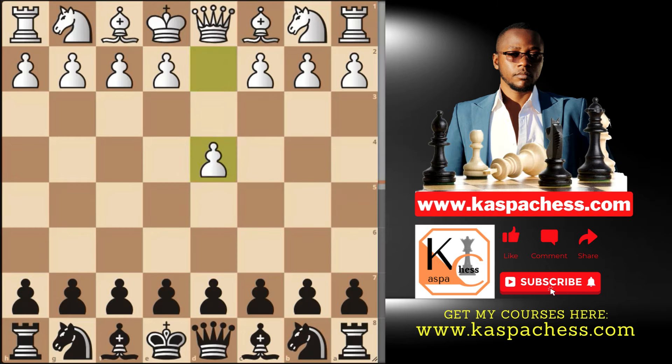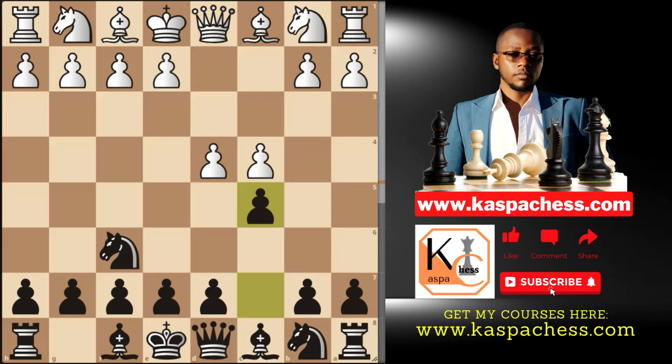So after White plays pawn to d4, there is this opening response called the Benko Gambit, which is still effective even at Super GM level, where you begin with Nf6 and after something like c4, you go pawn to c5 immediately, asking White to advance his d-pawn. The top played move in both the master's database and the Lichess database — White usually plays pawn to d5, and this is when you go pawn to b5, the Benko Gambit.